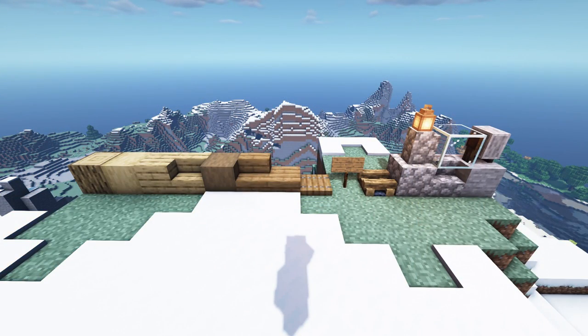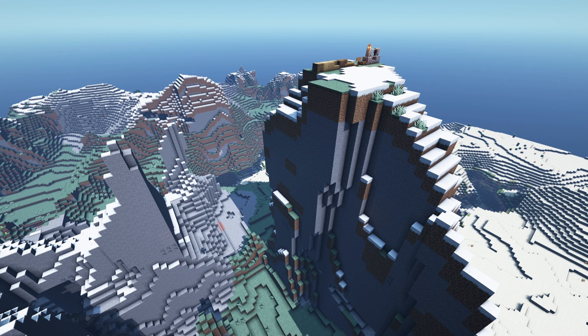Here we go with the block palette. We're going to be going with some oak, some stripped oak, oak planks, oak stairs, some stripped dark oak, some spruce stairs, slabs, trap doors, signs, some campfire blocks, cobble and stone. I'm going to give you guys the seed and the coordinates to this exact location if you want to build this hanging mountain house right here in this spot.